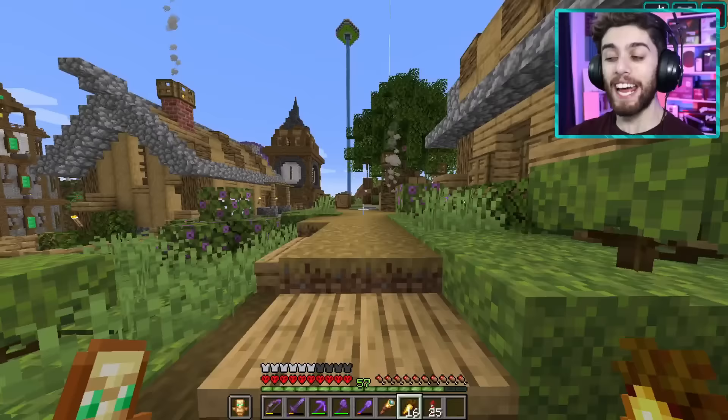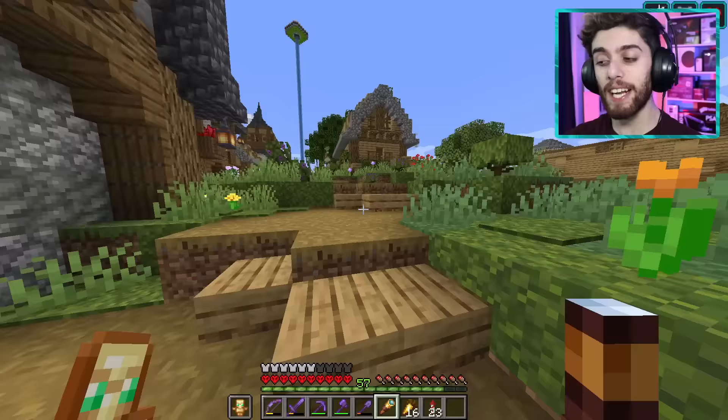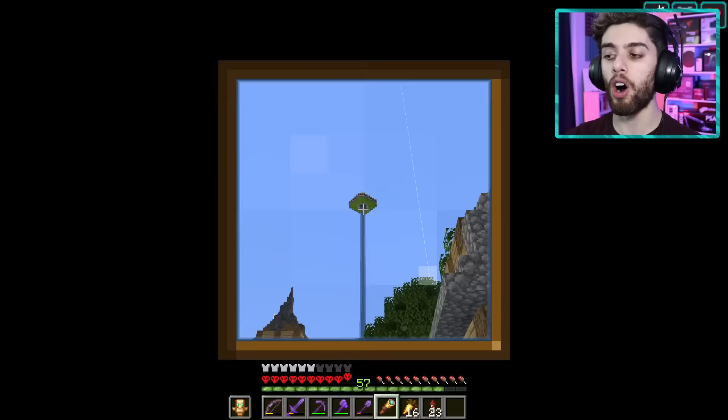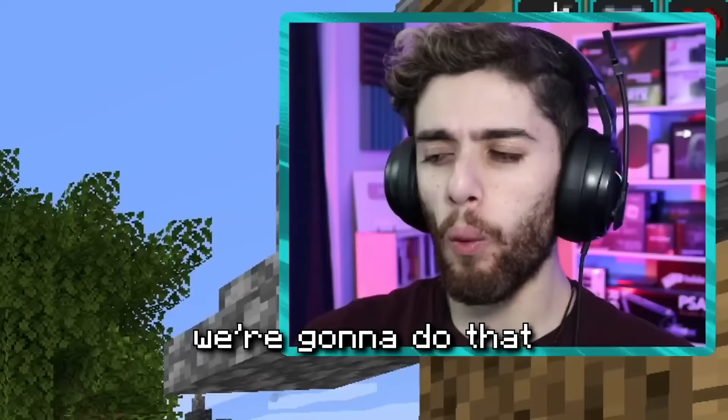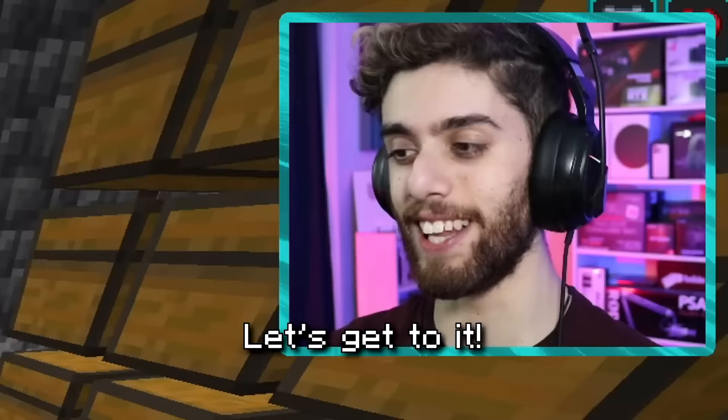The inspiration for this build is actually aliens. As you can probably already see, I've built UFOs in this world before, and I've always wanted to make them a home planet — like a place where they came from. So today we're gonna do that using Skulk. But that being said, we got a lot of work to do. Let's get to it.